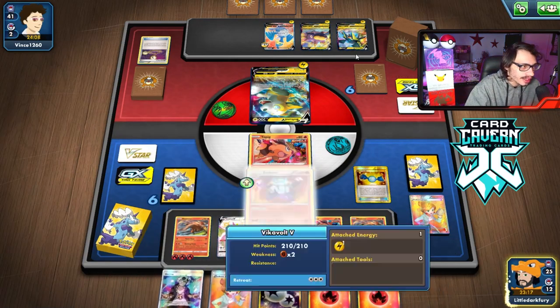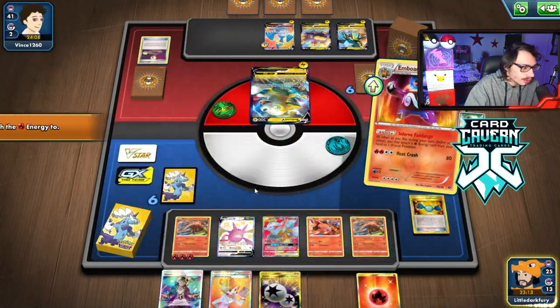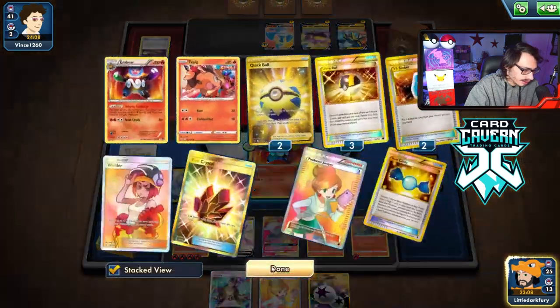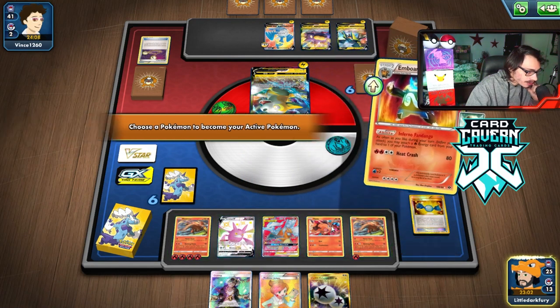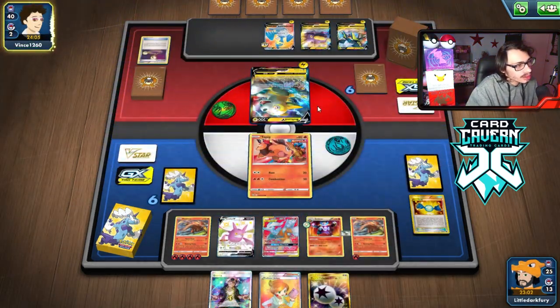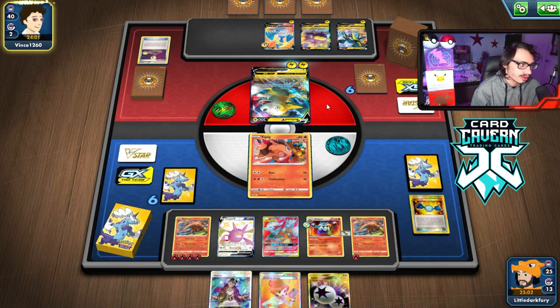I needed to get Emboar down before Vikavolt came into effect, and now we can start rolling. One here, one here. I'll wait a turn because I don't have enough, give them Tepig, and Guzma next turn. The point is we got Emboar in play before Vikavolt came down — I'll have to wait another turn because I already attached for turn.